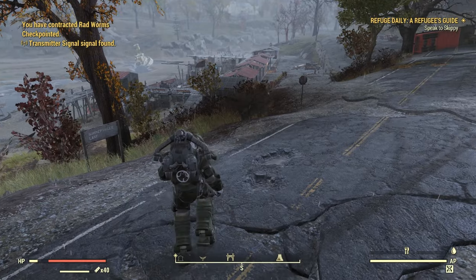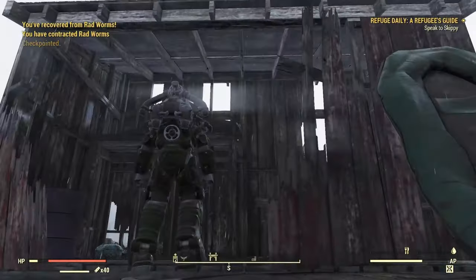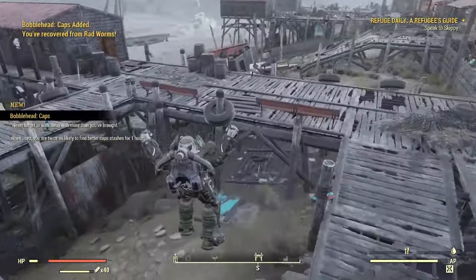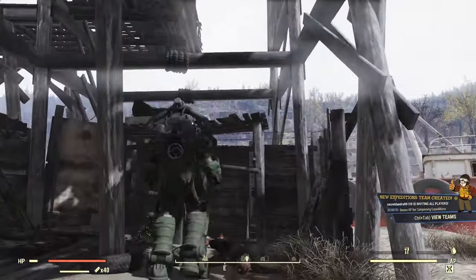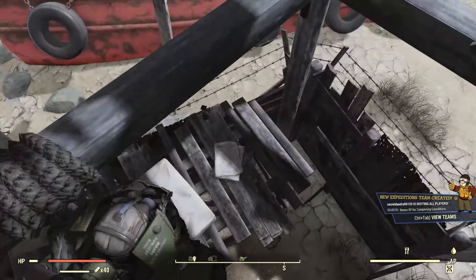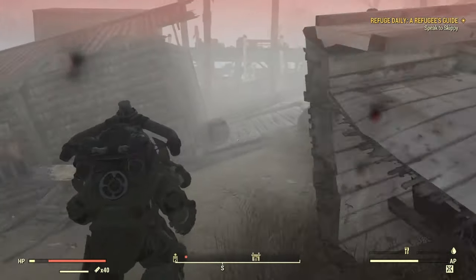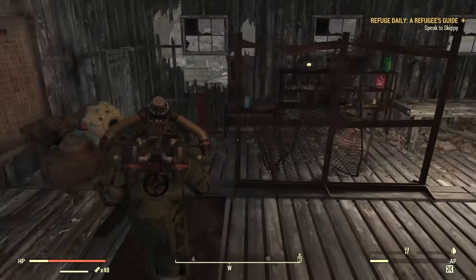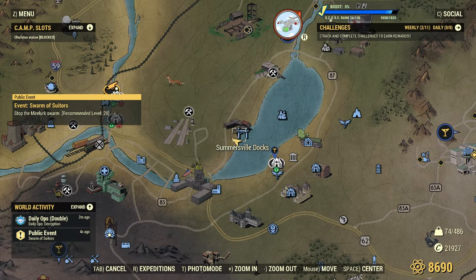Next up we have Summerville Dock. This one's got three of them. Make your way in here. Coming soon I'm going to have an actual guide of the best routes to take, and this is one of them — this section is great for finding bobbleheads plus magazines. I'm going to be including this as well as the ski resort area. And here we go — this is the last one.